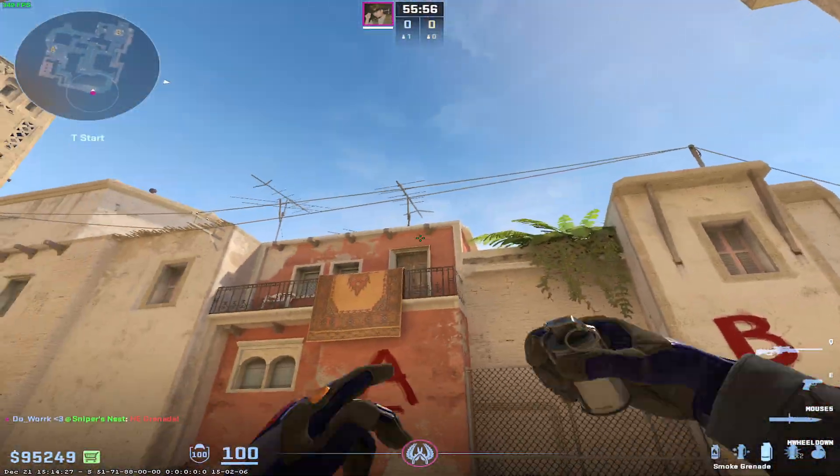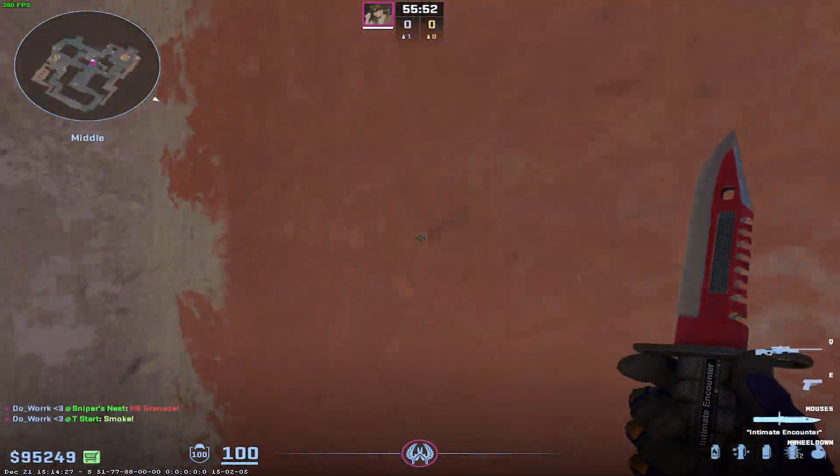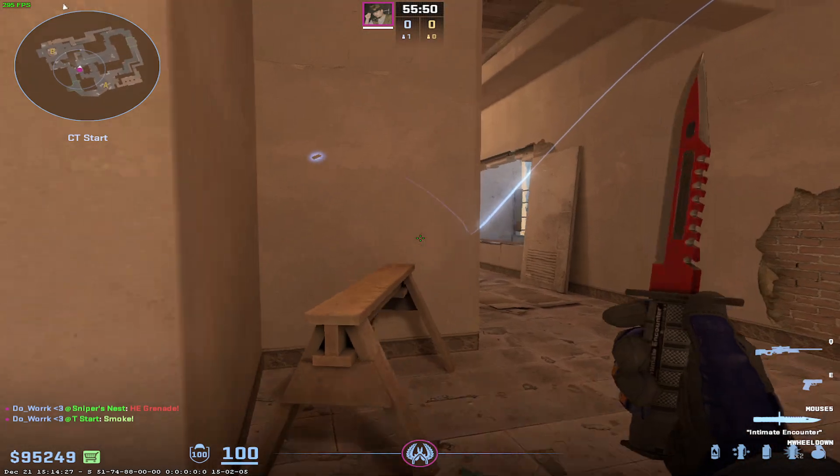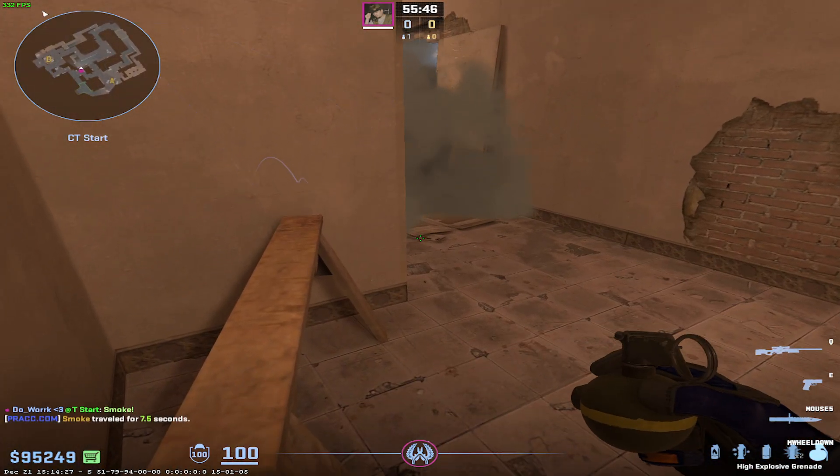So let's reenact this, pretending that window is being smoked and you're the window player. Let's show you how this is done. You're coming through murder hole and it's like, oh, I see this is happening. Just line this up, maybe wait a couple of seconds because you might bait them to run cat or valley.